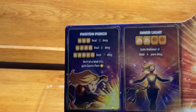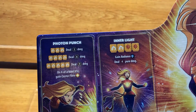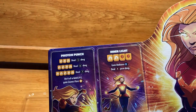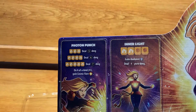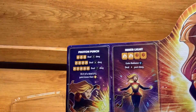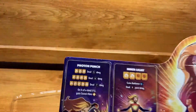Photon Punch is your standard move — three of the most common symbol deals five defendable damage, four deals six, and five deals seven. On four of a kind, you also gain Cosmic Flare, making it a bit better if you can pull that off.